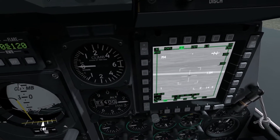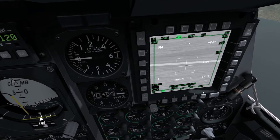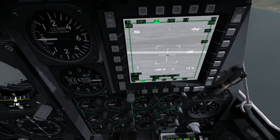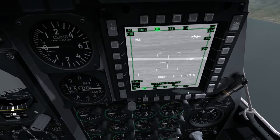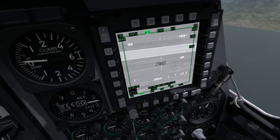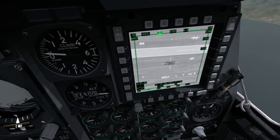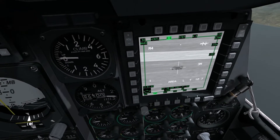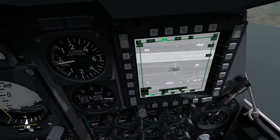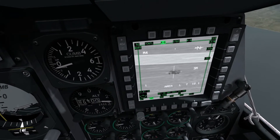All the controls for the TGP are in my Maverick video, so if you haven't watched that already, I would go and watch that. Now, in order to mark a target, we have to use TMS Right Short. This is Left Control Right on the keyboard. I'll be referring to the keyboard commands after I've introduced them once, so we'll do that by hitting TMS Right Short, and there we go.